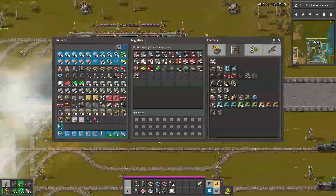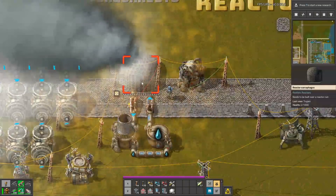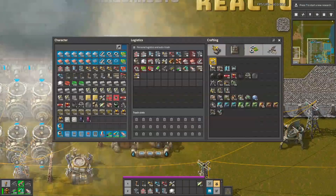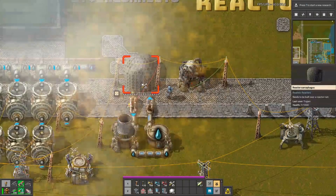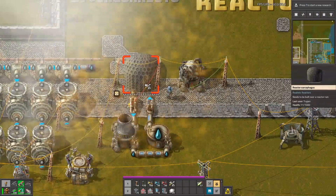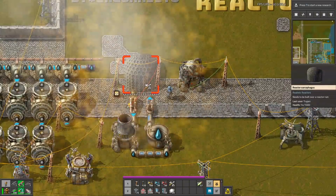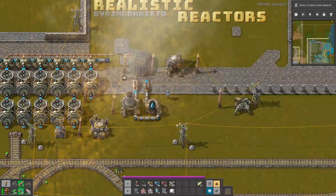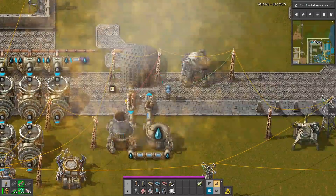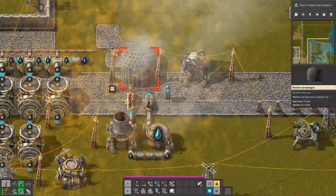So maybe let's put the sarcophagus on it, like that. Let's try to repair it. It's very slow to repair and very hard to build. Let me bring the bots — it doesn't work. Actually, it's building itself without my help.